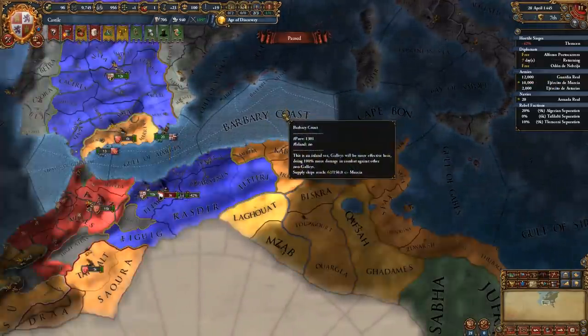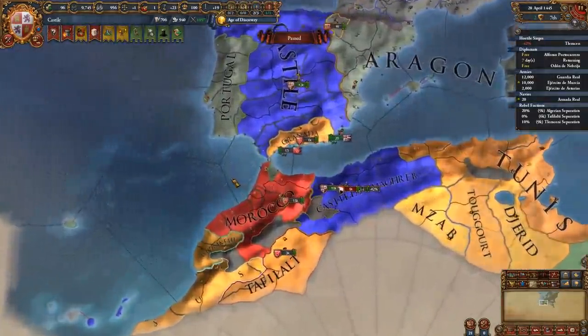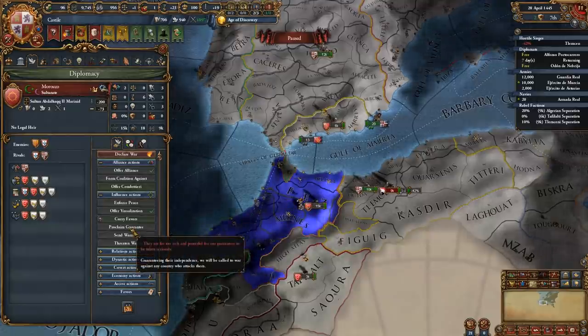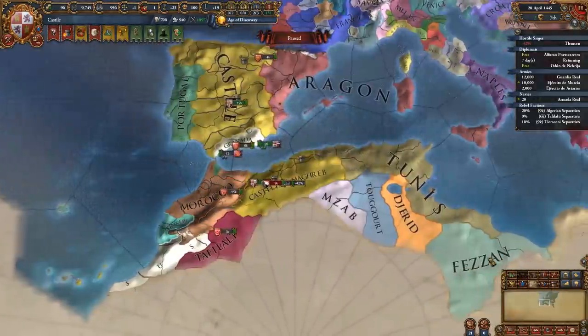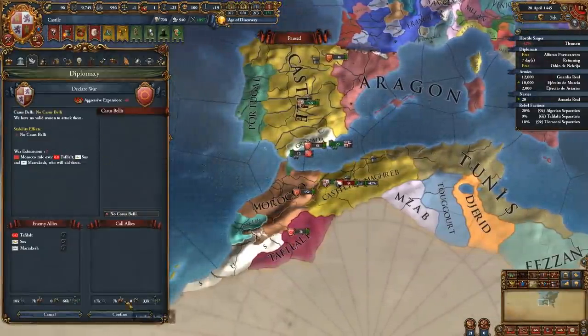There are only two real bottlenecks. The first is diplomat travel time, although that's not really that much of a big deal, and the second is that you need to be moderately more powerful than the nation in question to actually make the guarantee in the first place. If you abuse this trick to its maximum potential, then you can basically remove coalitions as a threat altogether, making expansion far easier than it otherwise would be.